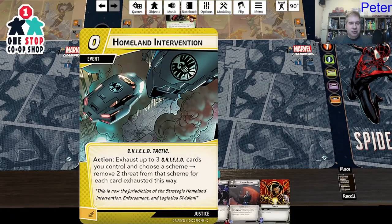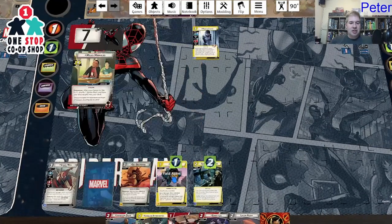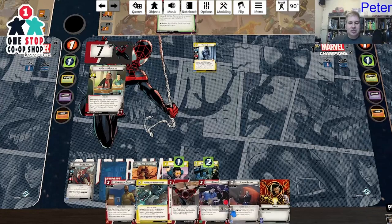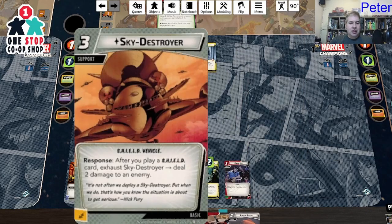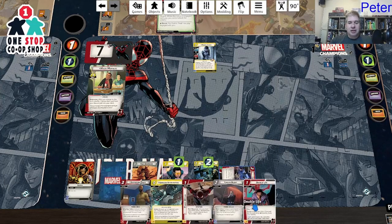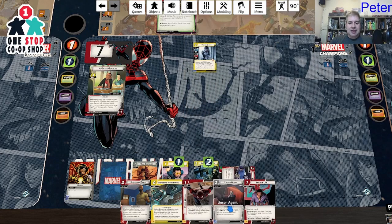Homeland Intervention: exhaust up to three shield cards and choose a scheme — remove two threat for each card exhausted, and it's a free card to play. I pay my double resource to put in Genki Lee. I draw a card: Double Life. That lets me flip over and ready an extra time this turn. I use Genki Lee to draw another card.